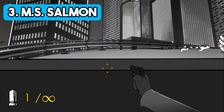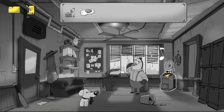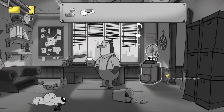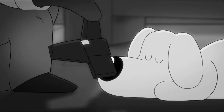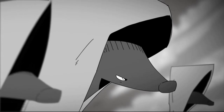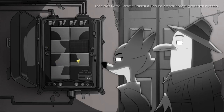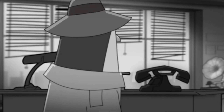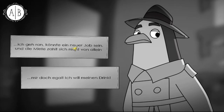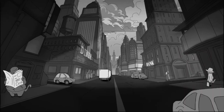M.S. Salmon is an interactive 2D movie combined with a mix of rail shooter, point and click, puzzle and quick time events. This game also combines the genres of dramedy and horror. M.S. Salmon takes place in an anthropomorphic world in the late 1920s where our protagonists, Ranieri, a fox, and Ben, a penguin detective.